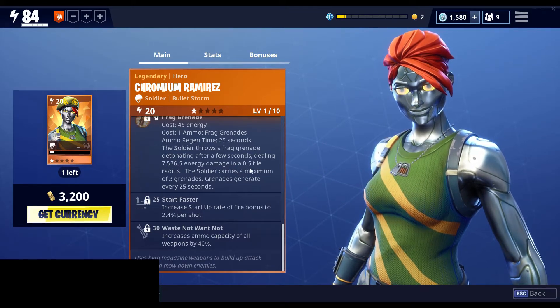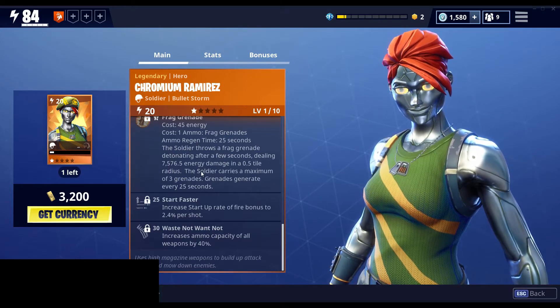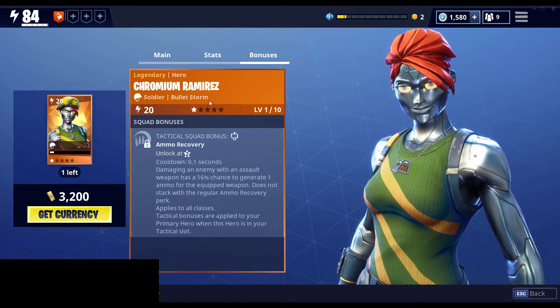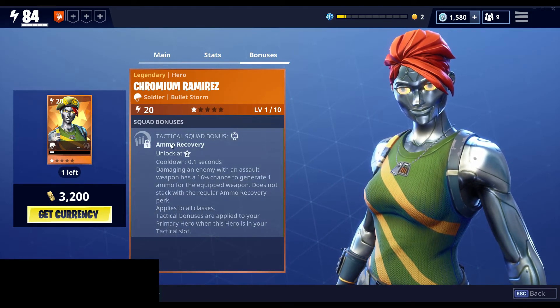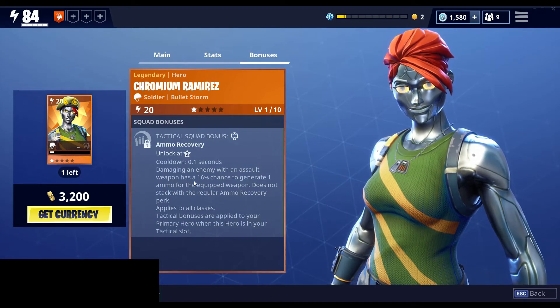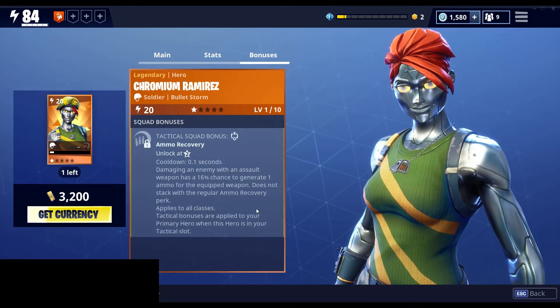Using sheer amounts of bullets — that's why they probably called it Bullet Storm for the subclass. The squad bonus is the Ammo Recovery: damaging an enemy with an assault weapon has a 16% chance to generate one ammo for the equipped weapon, and that doesn't stack with the Ammo Recovery perk they have themselves.